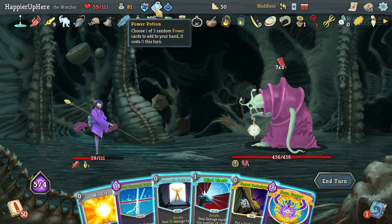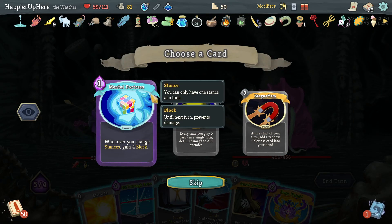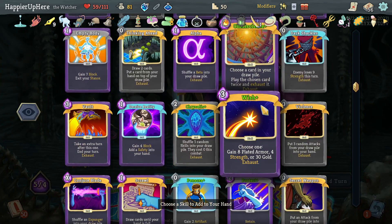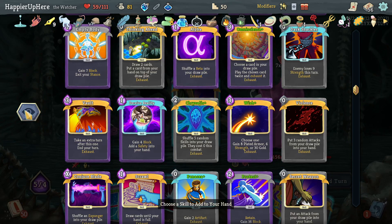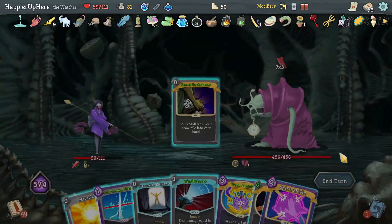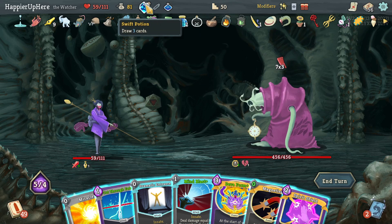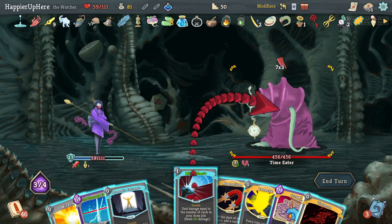Secret Technique would allow me to get Apotheosis — that's pretty nice, although defending will be a problem. Let me do the Power potion first, then Panache, Magnetism, Mental Fortress. I should Secret Technique for a defensive card instead — that might be better. Omnisciencing Wish would be 16 Plated Armor, but 16 block still isn't enough. I think I have to reluctantly grab Spirit Shield again. Spirit Shield alone is not enough either. I guess I'll do Swift potion then Spirit Shield. Now I can do Mind Blast — 141, that's not bad.